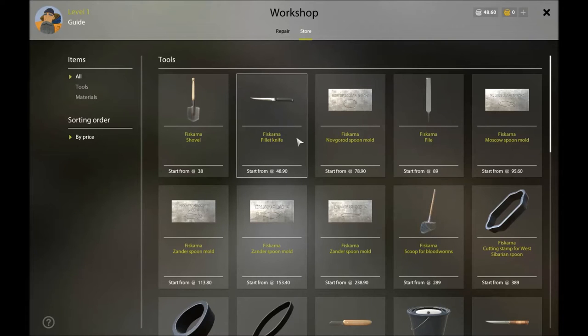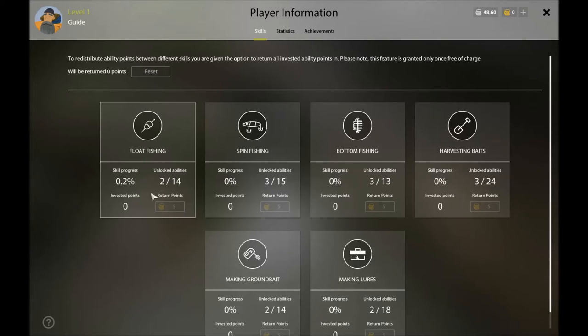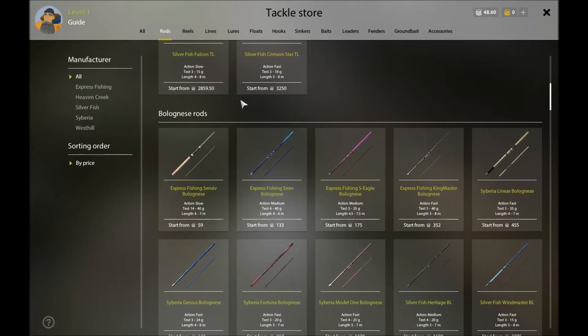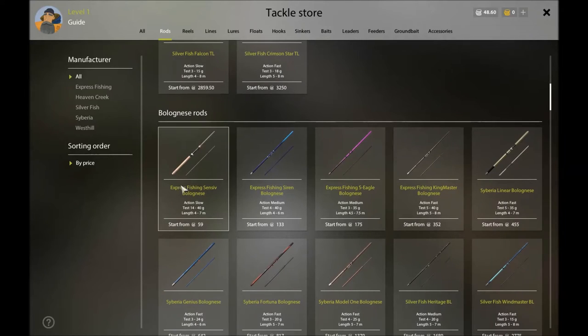The fillet knife lets you cut up fish. A lot of people like to start with the shovel to get into harvesting bait. If you like float fishing or bottom fishing, harvesting bait is a good skill. Telescopic rods are just a rod and a string — no reel, just a hook, string, and bobber. The bolognese rods are your bobber rods where you get a reel, cast it out, and set your depth on your bobber.